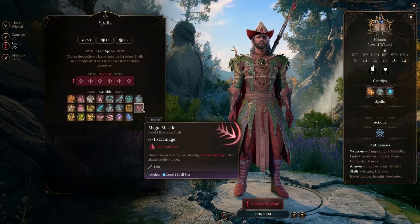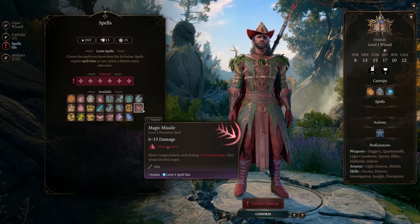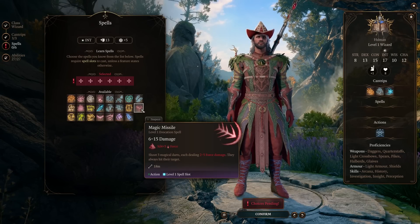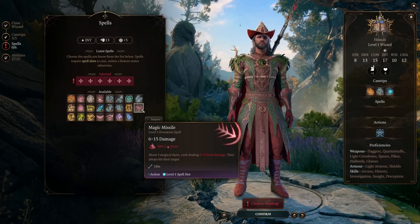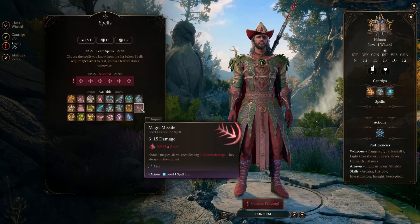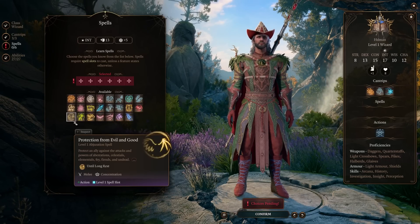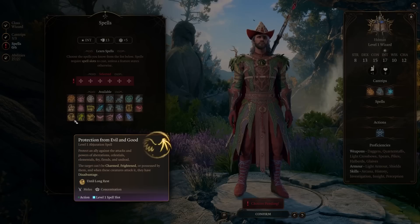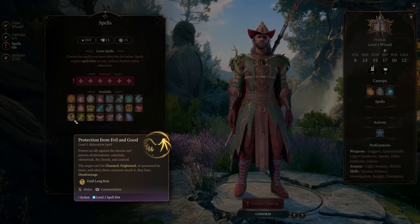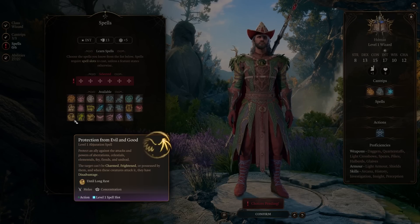Another staple of the wizarding school is Magic Missile. While it doesn't do a lot of damage, it's a great source of disrupting enemy spells and concentration. Each upcast adds another missile, which is another concentration check the enemy must make to avoid getting their spells disrupted. Next, Protection from Evil and Good — usable by wizards, sorcerers, and clerics — prevents elementals, fiends, and undead from charming or frightening you, and those enemy types have disadvantage on their attack rolls against you.